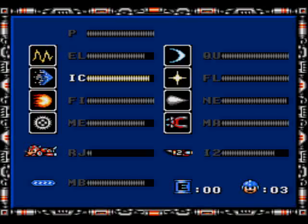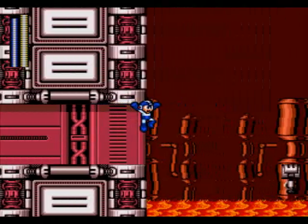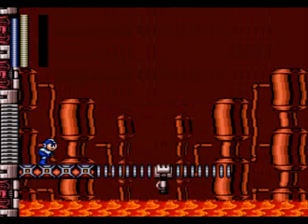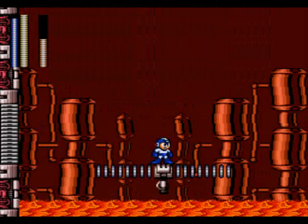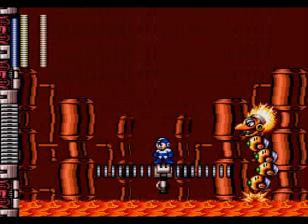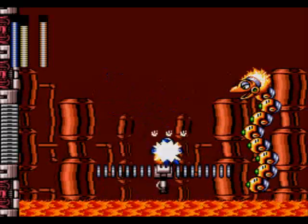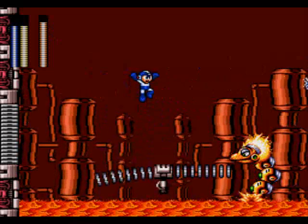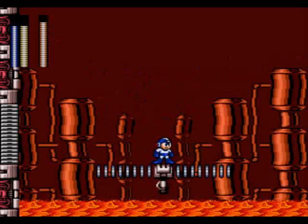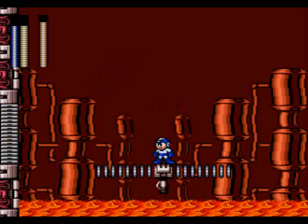I think this boss here is actually weak to the Ice Slasher, so let's whip that out. Where's this Fire Dragon? I know he's going to emerge out of here somewhere. He's coming out over here to play. Oh God, he's shooting fire and they home in on you - I forgot about that. He went back in the lava. Now he's going to come out and shoot some Fire Burst, and we can dodge him pretty easily, thank goodness.